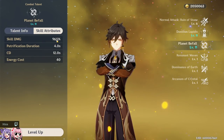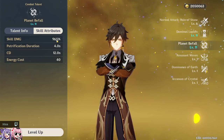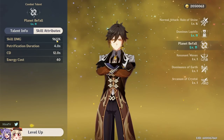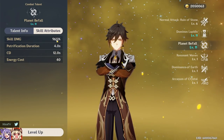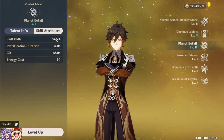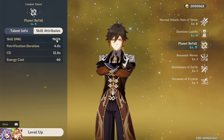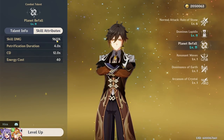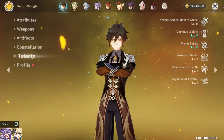We're going to be testing Q damage for all the different weapons, taking into account the energy recharge level of each build. With a 40 energy cost Q and a 12-second cooldown, Zhongli has a very fast rotating ultimate. You want to optimize spamming it off cooldown, which requires a little bit of recharge to consistently hit that 40 energy cost. Energy recharge, crit rate, crit damage, and total HP are the key stats we'll be tracking.